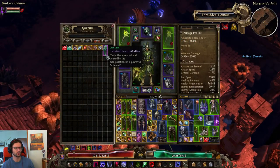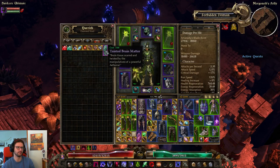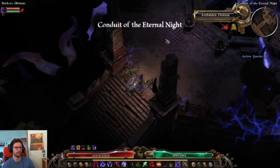Also, with this shop you should always make sure to buy the blueprint of a Conduit recipe if you are still missing some, and also always buy the purple map here. Alright — Morgoneth, here we go.